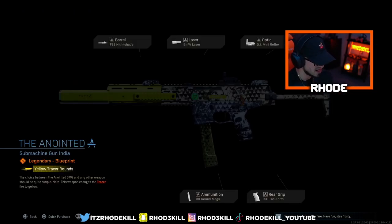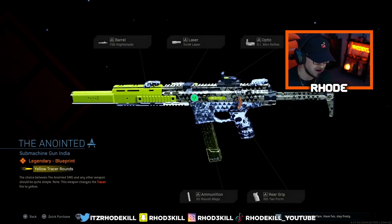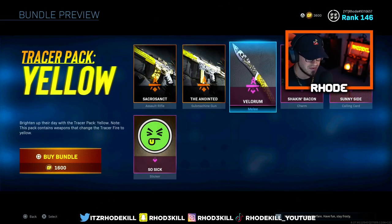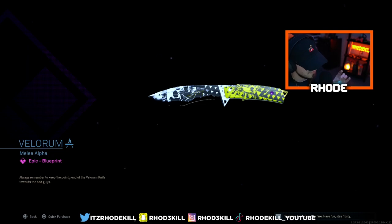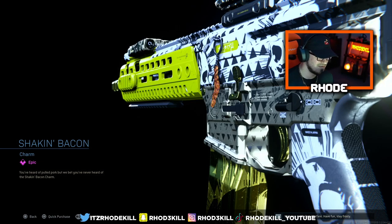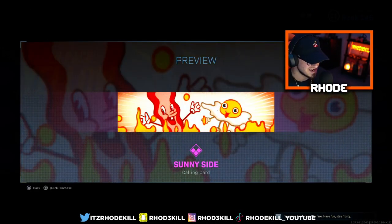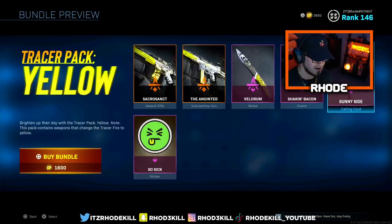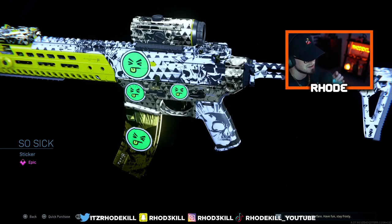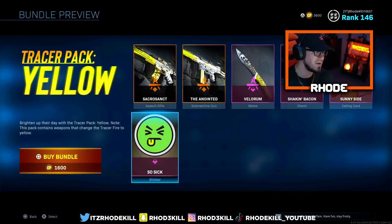Then we have the Anointed SMG, which is the ISO — also tracer fire, and this looks crazy as well. I'll be making videos on both of these weapons. Then we have the Velorum melee weapon, the knife — not bad. Shaken Bacon for the charm — that doesn't fit this very well in my opinion. Sunny Side right here — I'm thinking of Sunny Side Daycare from Toy Story, I was just watching that with my kids before they went to sleep. And we have the So Sick emblem — not bad.